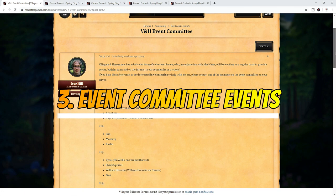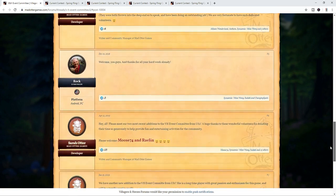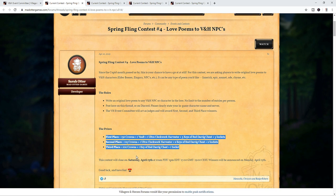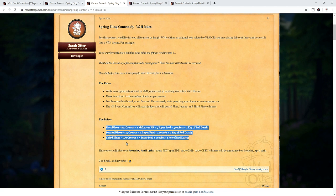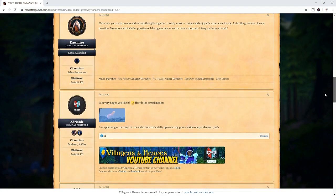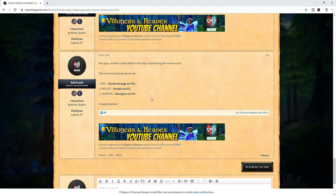Event Committee events are a bit different than seasonal events, although they do give you the chance to win crowns as a prize, and usually other items with it. Villagers and Heroes Event Committee is a dedicated team of volunteer players who, in conjunction with Mad Otter Games, work on a regular basis to provide events — both in-game and on the forums — for the entire community. It's not about being on the committee, but rather participating in the actual events. Participation is key. This is the reason why Villagers and Heroes has such a great community — there are plenty of events you can be a part of and win not only crowns, but other prizes as well. In the last giveaway I did, it was considered an event for the game. People who participated won pretty good prizes that are only available in the crown store, plus a small amount of crowns was one of the prizes as well.